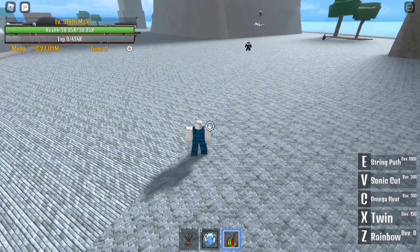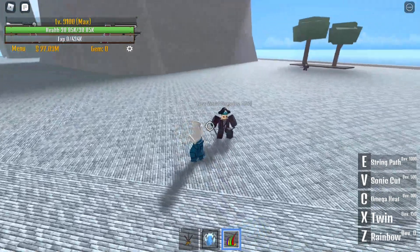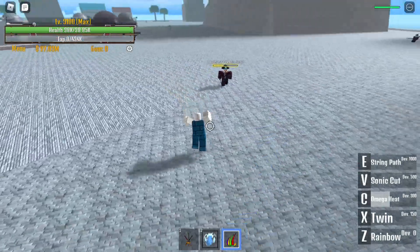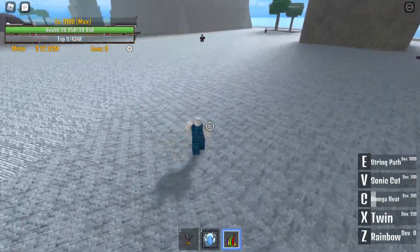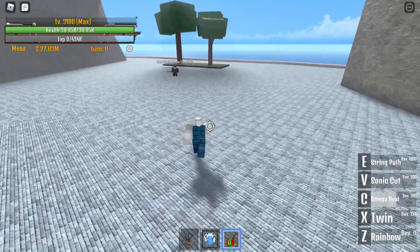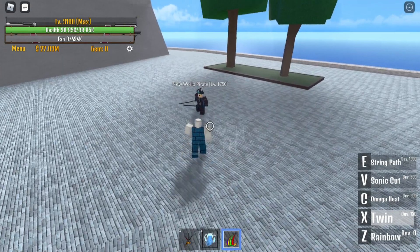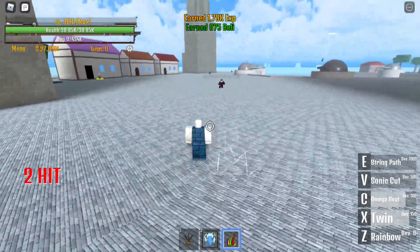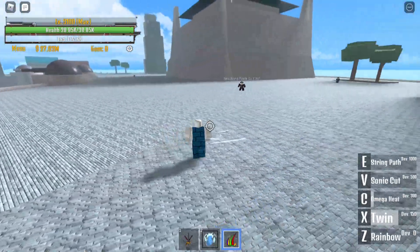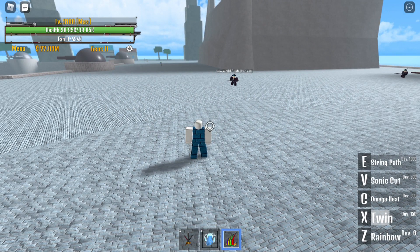Now let's go to the Omega Hit. For Omega Hit, you'll need 300 points on your Devil Fruit stat. Click C and it does that. Earlier when we used Twin alongside it, it deals more damage — it basically one-shot the enemy. Without Twin, it's kind of bad. But with Twin it's great. The Omega Hit has an 8-second cooldown.